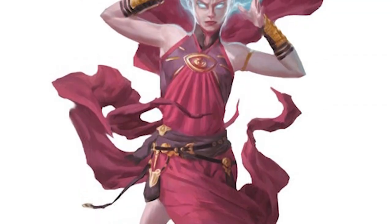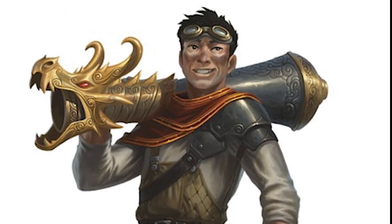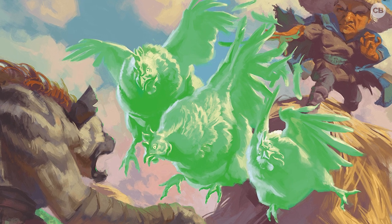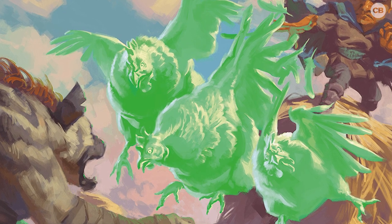The biggest section in Tasha's Cauldron of Everything is the Character Creation section. In it, players will find alternative rules for customizing a character's origins, which allows players to change racial abilities and ability score increases for abilities that better match their particular character's origins.